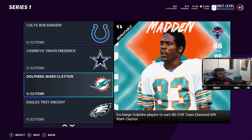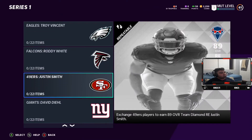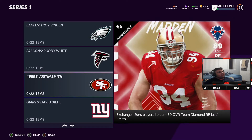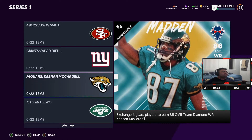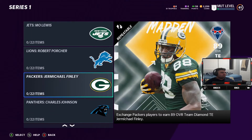Mark Clayton, Troy Vincent, Roddy White — that man right there. Justin Smith — I love the players they put in this. A lot of players I remember growing up as a kid. Justin Smith retired maybe four or five years ago but all these players are relatively recent for the most part. Keenan McCardell — I need Keenan McCardell on my team. I don't know who Robert Porcher or Moe Lewis are.